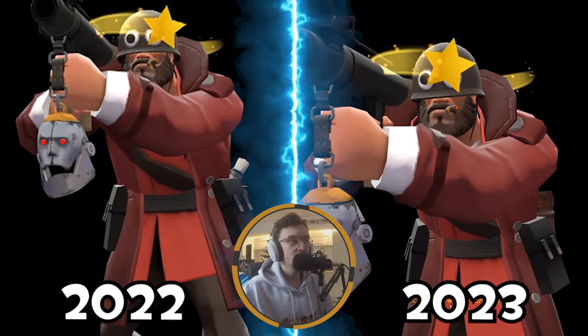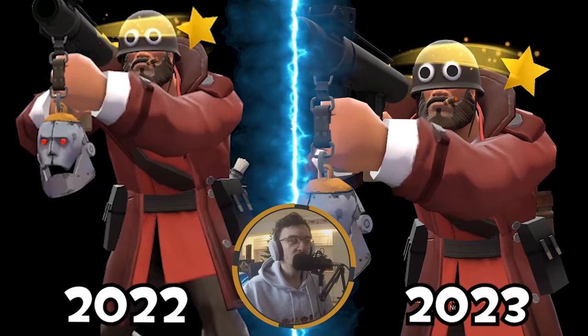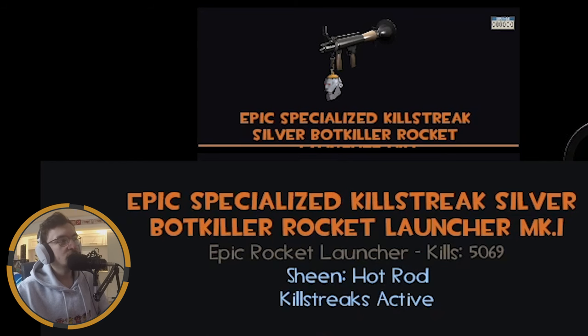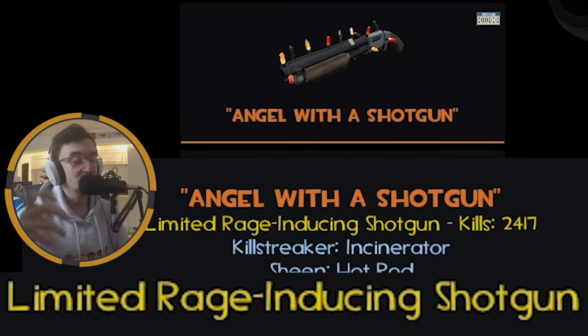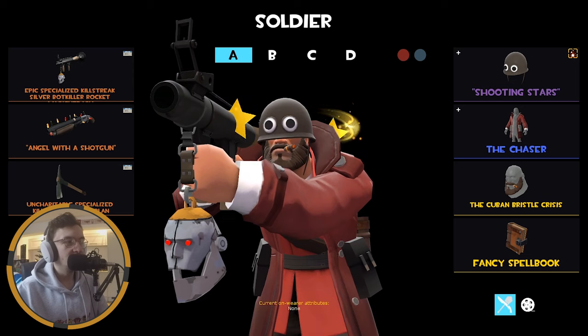We're rocking the Chaser body cosmetic - just a very cool soldier coat, one of the infamous coats started in 2022 where we started seeing a nice selection of coats for each class. This is the Soldier's entry and I think it looks really nice. Then the Cuban Bristlecrest as well - just a very solid beard cosmetic, makes the whole thing. We are rocking the Epic Specialized Killstreak Silver Bot Killer Rocket Launcher Mark 1 - my highest killed strange weapon that I own. It's definitely up there with the Degreaser Killstreak Festive Shotgun, the limited edition Festive with the yellow text because I unboxed it. And then the Escape Plan is just my go-to soldier melee - gets that speed boost when you're damaged so you can run away and get some health.